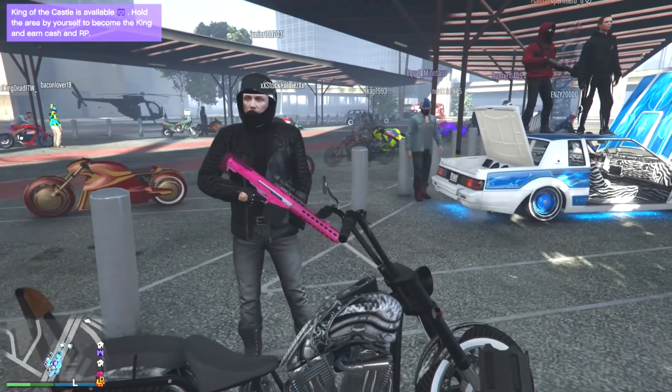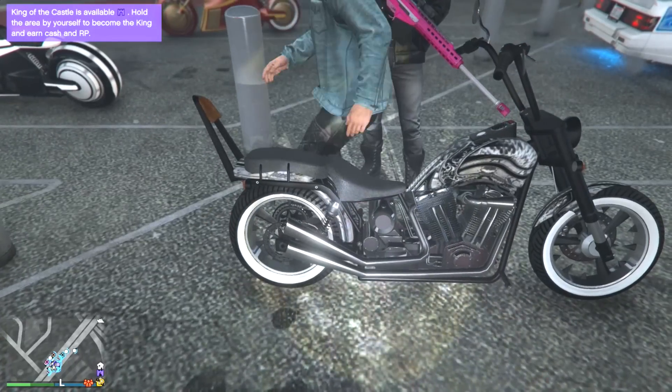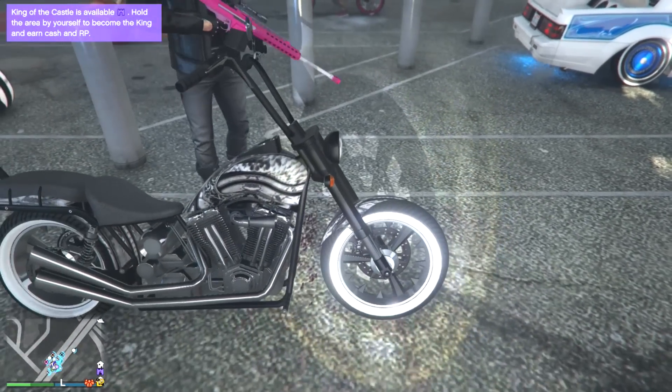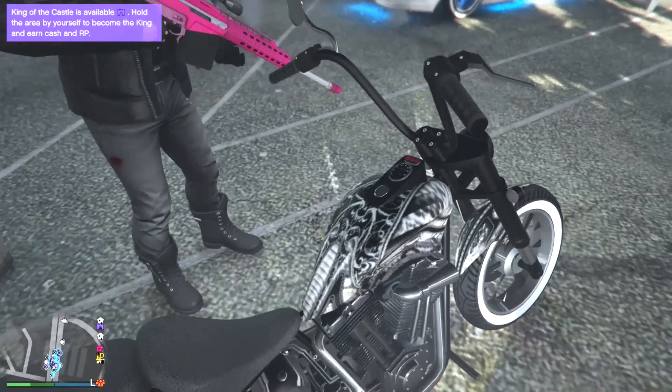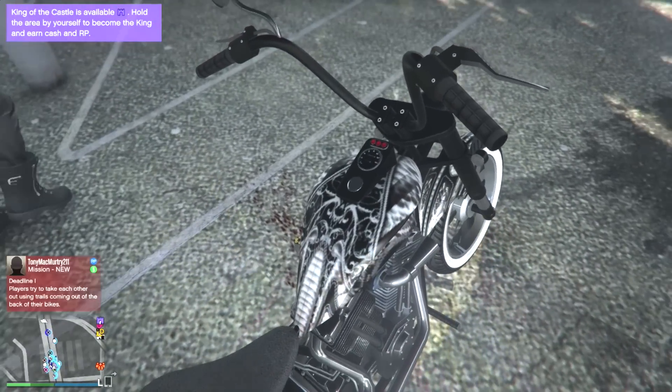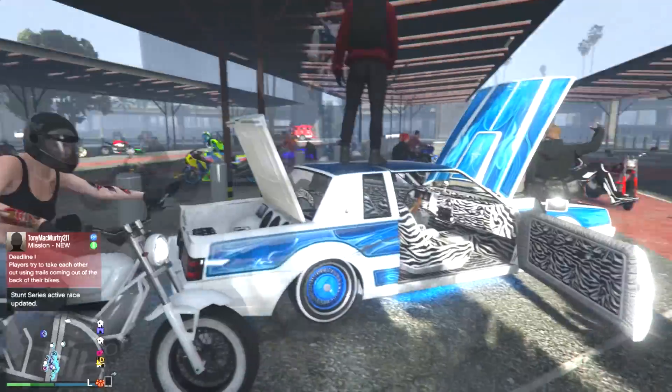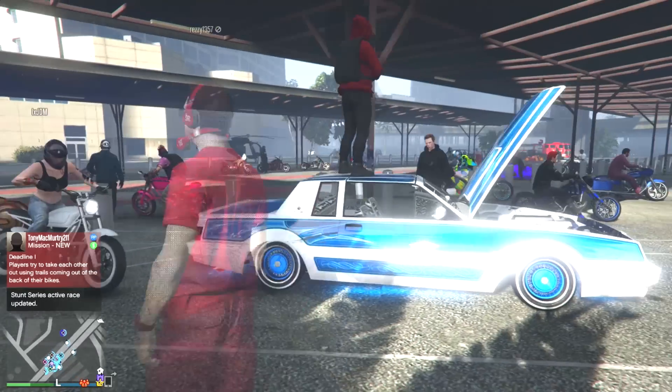Then we go to this guy — white and black bike, white walls, spiky rims, and a black and white livery that I have no idea what it actually is but it looks cool.